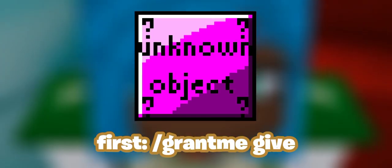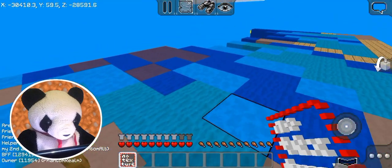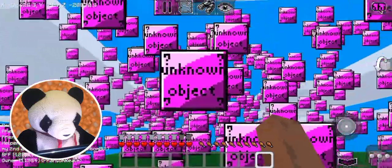To get it, use slash give and type the command slash give me creator spawn node. How this works is to place it down, then after a few seconds it'll spawn the unknown object. Just don't have lots of these around as it makes painful lag.